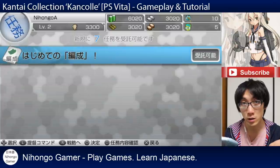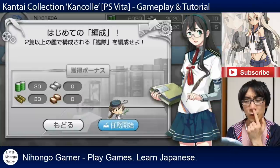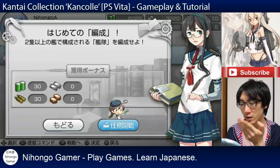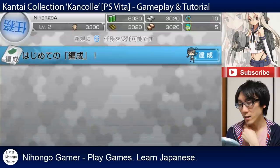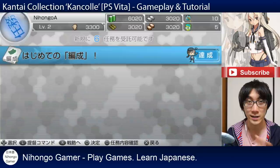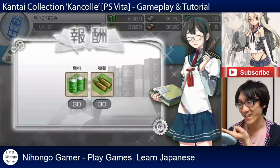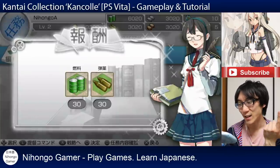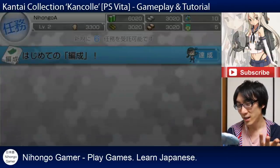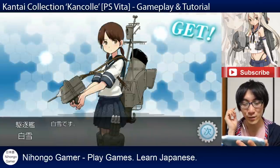Now there's absolutely no reason not to accept the next quest. It says hajimete no hensei. I actually believe we've already done the first hensei, which is to create a team. But they've only just given it to us now. So I'm going to click on kaishi, and because in the previous episode we already created a team with two ships in it, it's already gone to tassei. I'm just going to click circle and collect the reward, which is petrol 30 and ammunition 30. As a result, we also got a new card.